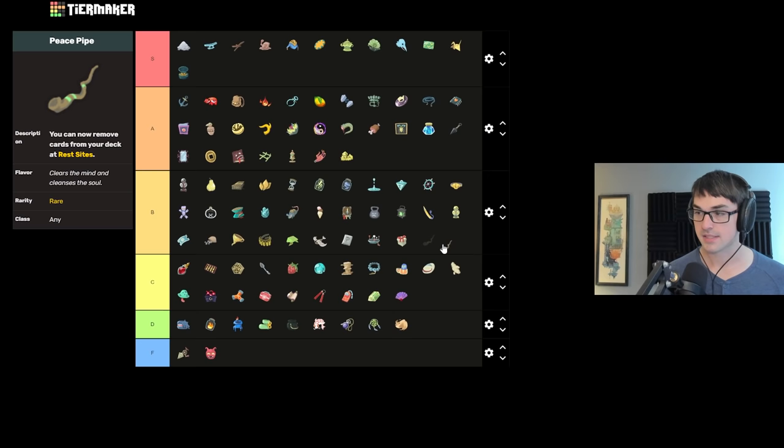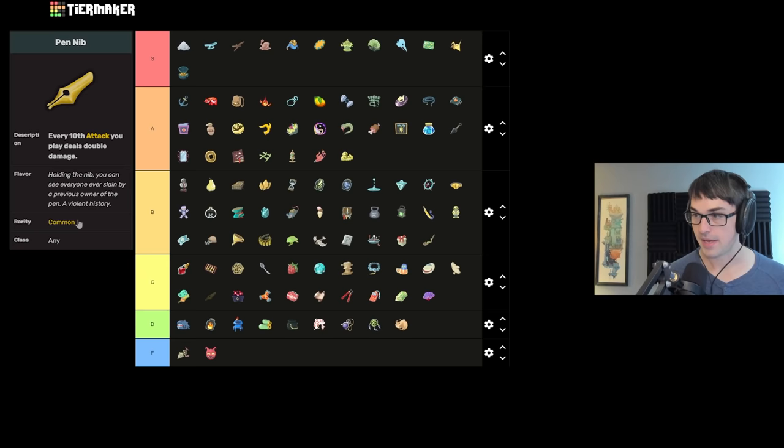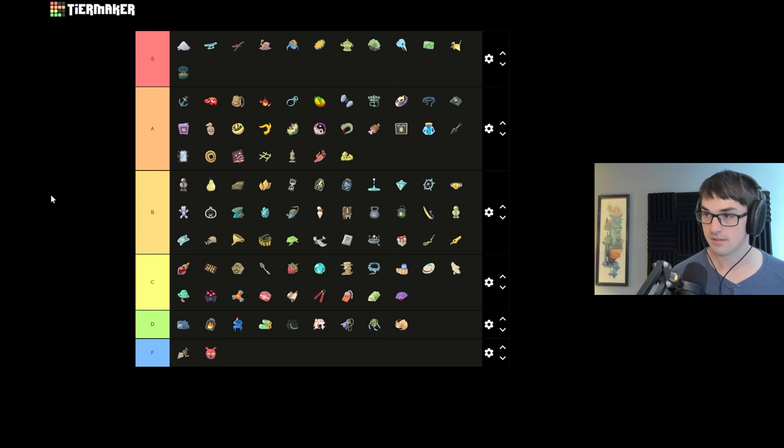Peace Pipe lets you remove cards at every rest site — I really want this to be A tier, but just like Girya, the fact that it's a rare relic without an immediate effect, very expensive to buy, and your access to rest sites might be limited, puts it in B. Pen Nib doubles every 10th attack — a very, very good common relic. It does require a little bit of caretaking and you're not always sure of the exact right number, but if you can line it up on your best attacks it's super potent. Great with Reaper, Bludgeon, and Wallop.